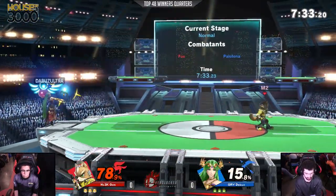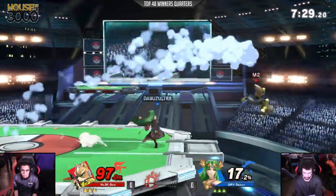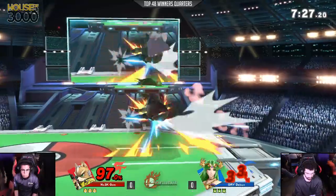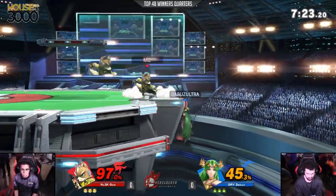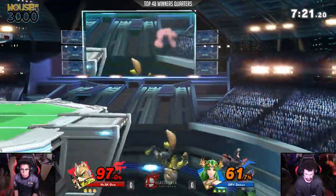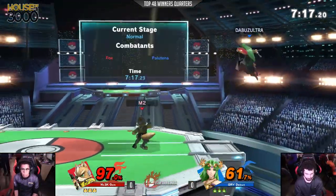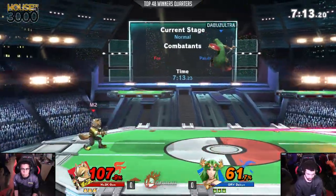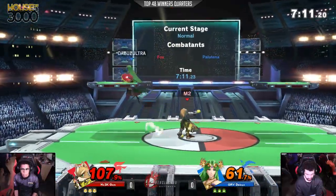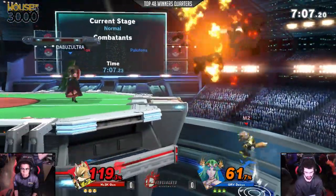Very smart going high there to get away from that up smash. We saw the Buzz go for that down air on the Firefox. It's definitely going to be something Jen has to watch out for if he does get caught offstage below the ledge. Cute little string there starting out, trying to get the ledge trap. Perfectly outspaces the Nair from the Buzz and gets the back air, but still keeping him in defensive mode. He's actually clawing his way back into this because he had a pretty large deficit at the start, but he's starting to chip his way back in.